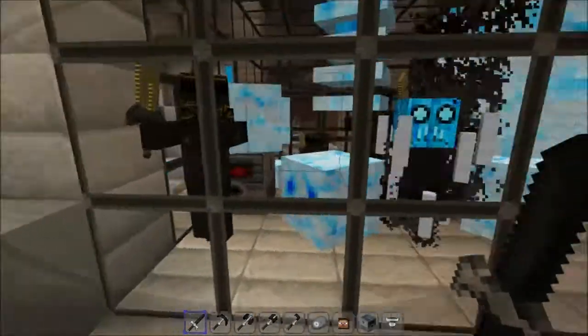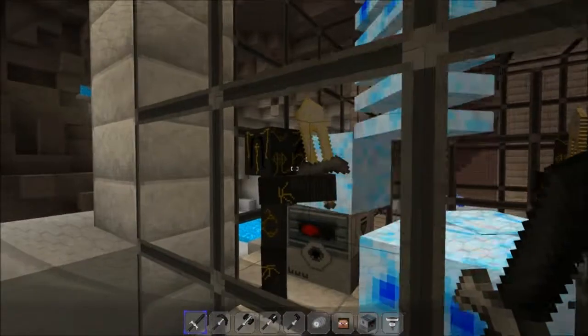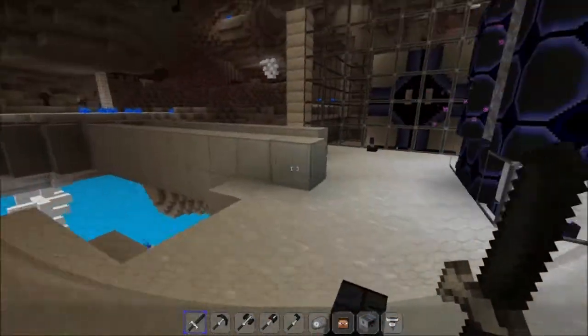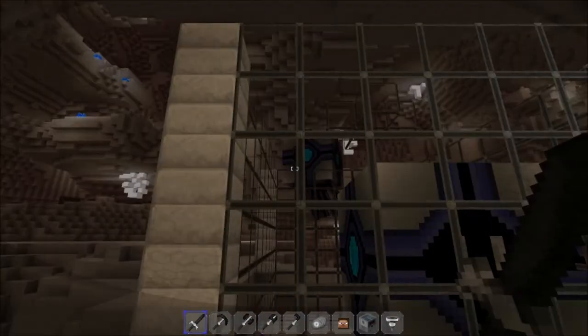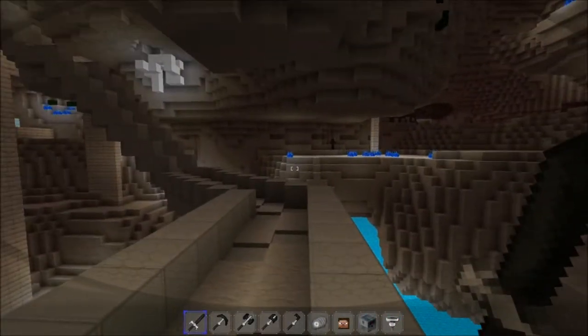Getting back to our mobs, we have cold magma cubes, electric blue blazes, and some sort of centurion for the big man. I do love that sword. Our ghast looks more like a Shelgon from Pokémon crossed with a computer - it just looks so different. Let's head up to the main Nether.